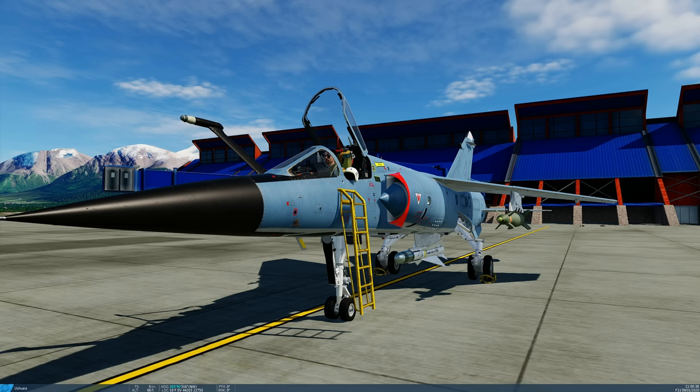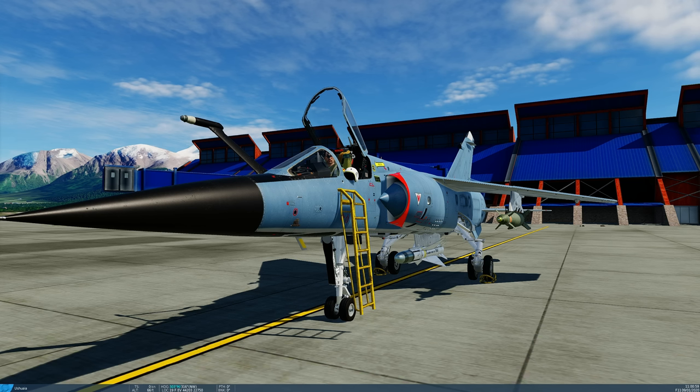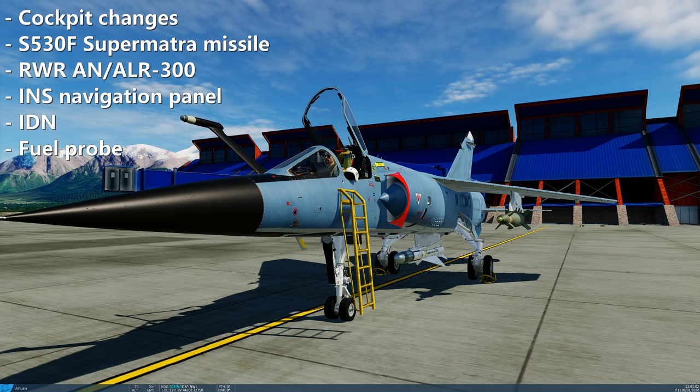Hello valued viewers, I hope you're all doing very well. It's January 2023 and in the near future we should be getting the next flyable variant of the Mirage F1. This is the EE variant. It has several enhancements over the CE existing variant and today we're going to look at those enhancements. They are major changes to the cockpit, the introduction of the new missile S530F Supermatra, the new RWR, the new INS navigation with IDN readout, and finally air-to-air refuelling functionality.